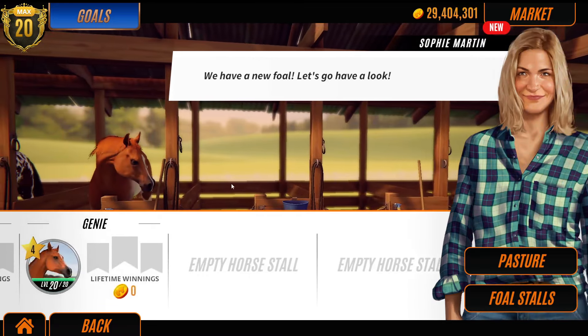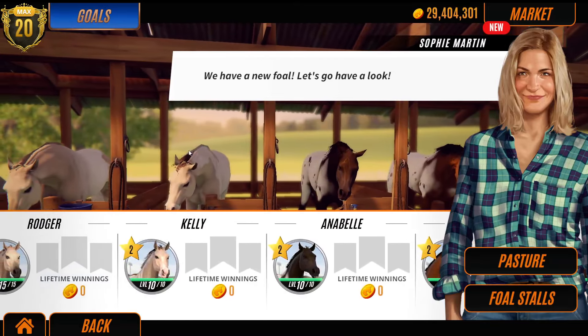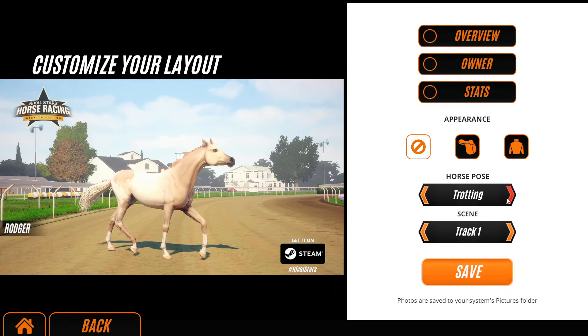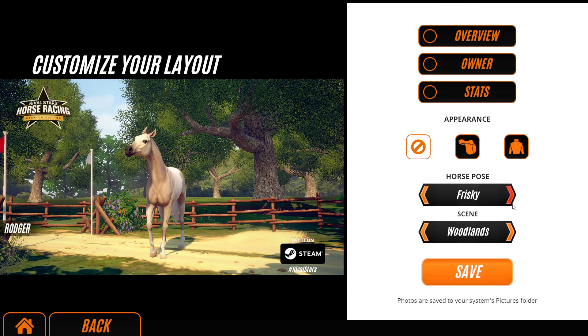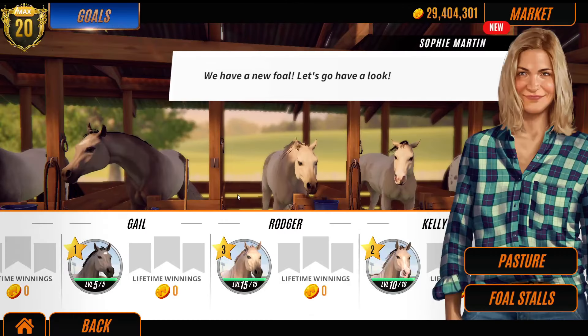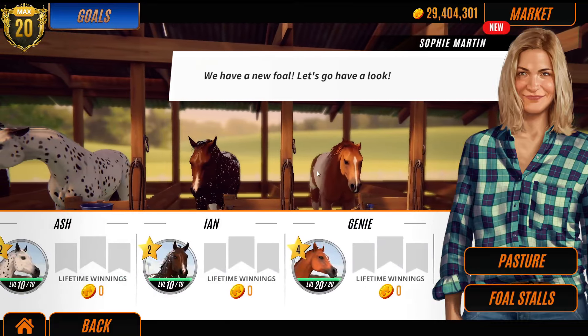I'm just going to put away some of my thoroughbreds here and clear some space. We've got three empty boxes - that should do us because we'll probably sell the odd foal. If you're enjoying the Arabian update, the new breeds on Rival Stars - this is the desktop version, not mobile - please give this video a thumbs up so I know Arabians were a good asset to the game.